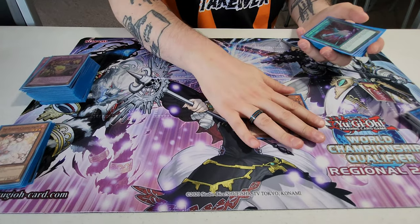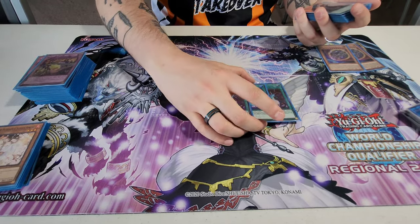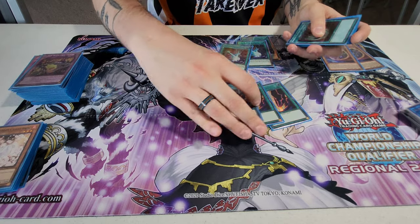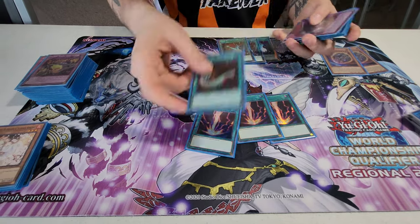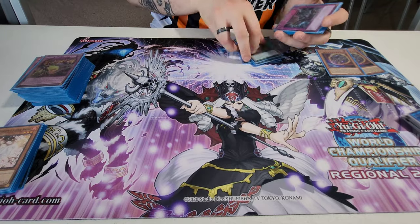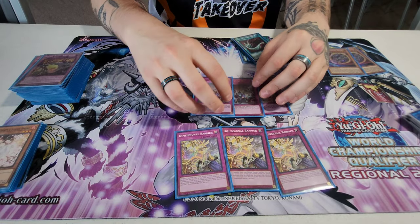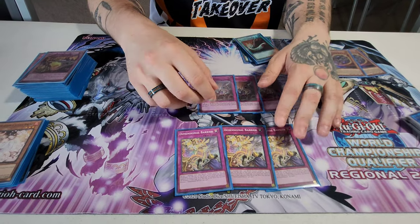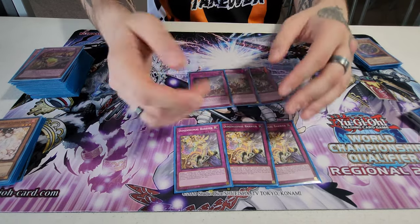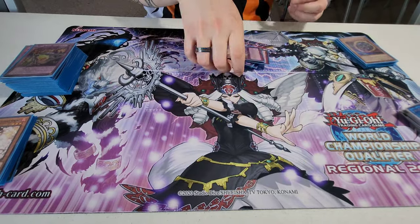Side deck: the other two Nibiru for going second. Triple Dark Ruler — I didn't use this a single time today; there's just not really any decks right now, so I'd probably replace it with Ghost Bell or something. Triple Raigeki Break — this does come up and it did come up several times today. One Harpie's Feather Duster, because I already have some back row removal in the main, but if I'm playing into heavy back row I just side this in. Three Evenly Matched and three Dimensional Barrier — Evenly came up so many times today. Incredible card, because you don't really care that much about your battle phase. Dimensional Barrier is unfortunate to have to play, but you have to play it.